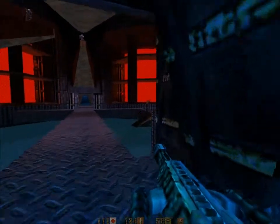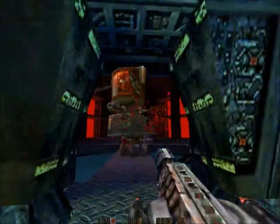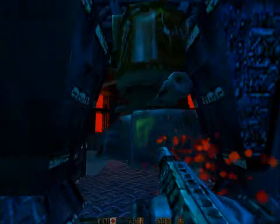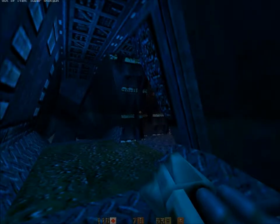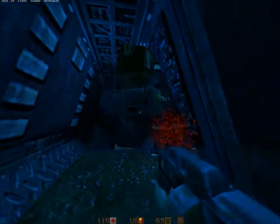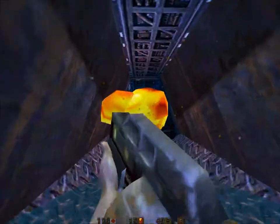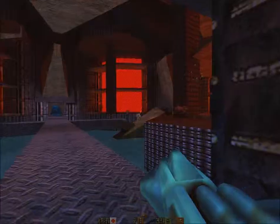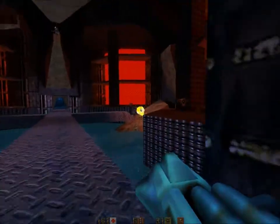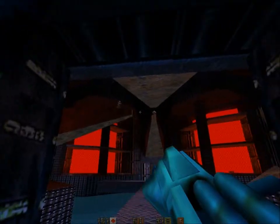This is where a rail gun would really come in handy. Let's go with these guys. Rocket launcher - that's not a good idea. Still no super shotgun though. What can I use to kill these guys? I guess I could chance rockets. That's not good. The problem is the rocket launcher is so slow in this game.